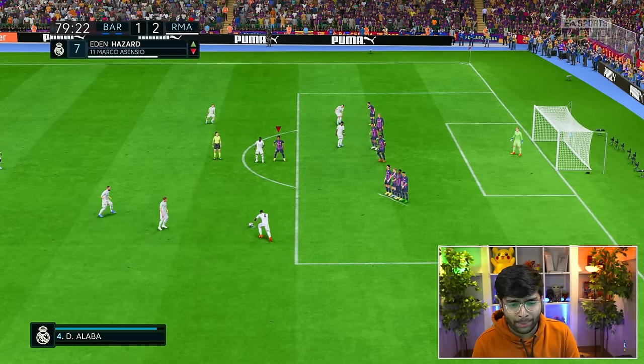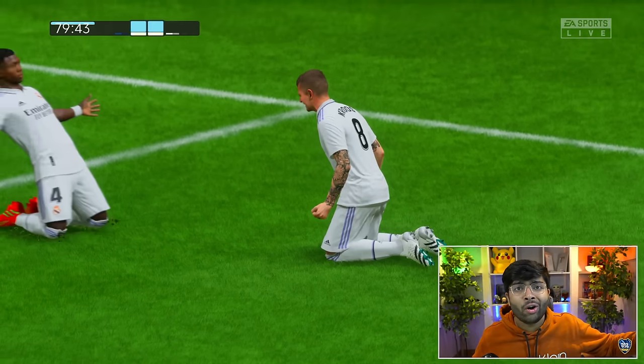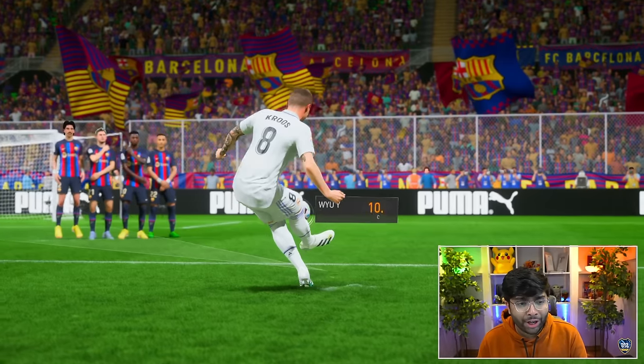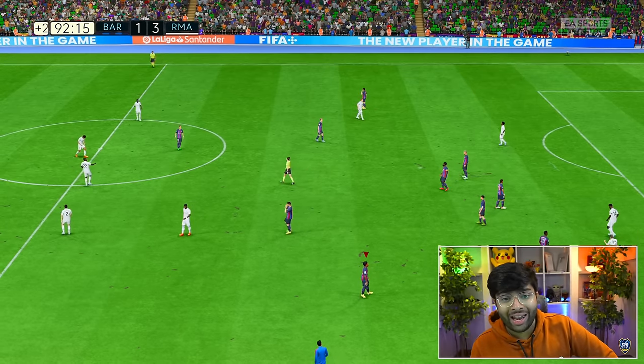Rafinha's made a solid impact but then Real Madrid win a free kick. Tony Cruz steps up — off the post and in! An unbelievable free kick from 23 meters, XG of just 0.1. That could sink us in the Clasico. What a free kick — it's a tough reality check. There is so much we need to improve with Barcelona.